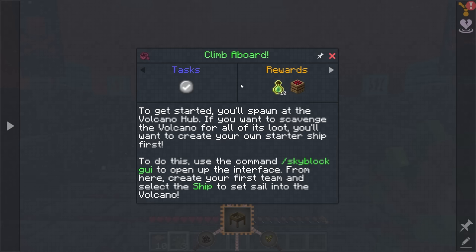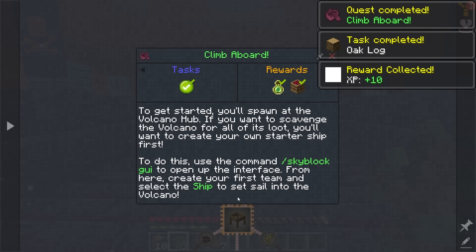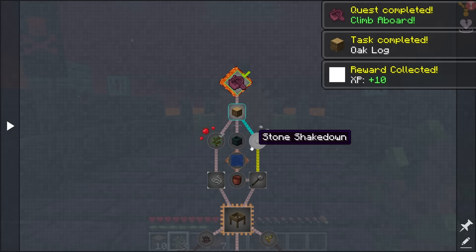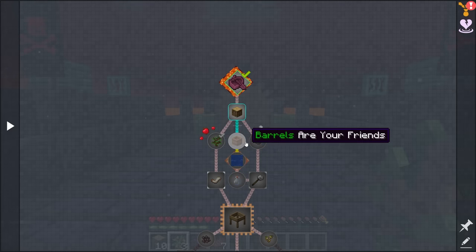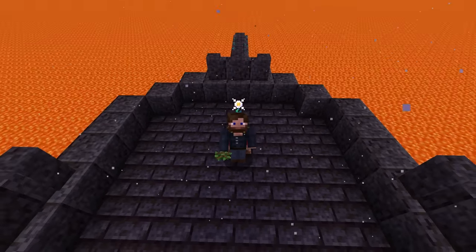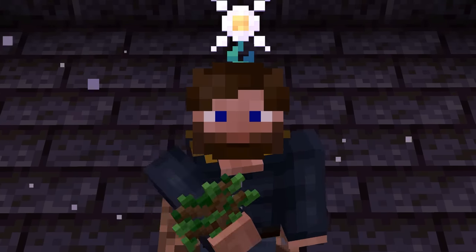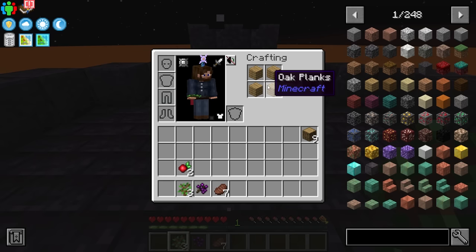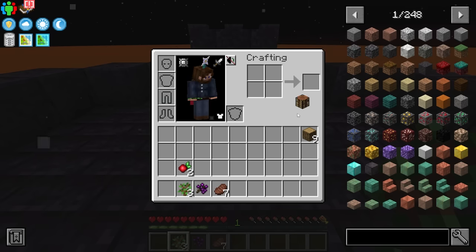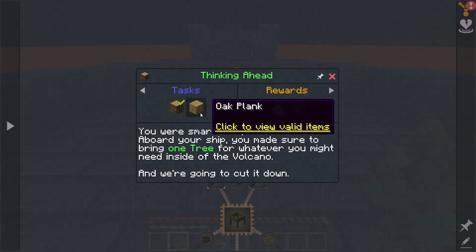It says: climb aboard, get started, you'll spawn at the volcano hub — which we've already done — and then of course we use our commands to get started, which we've done. We get some food rewards, which is kind of nice. It talks about getting ourselves some wood and getting started, and it's going to progress us through basic Ex Nihilo. If you're unfamiliar with Ex Nihilo, you're about to get real familiar with it.